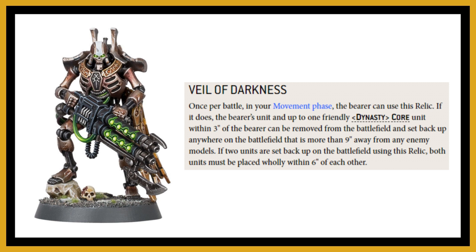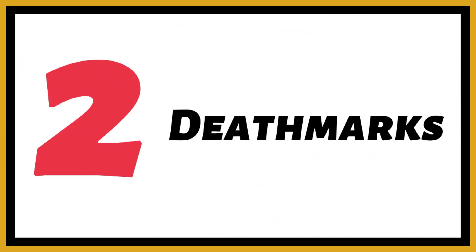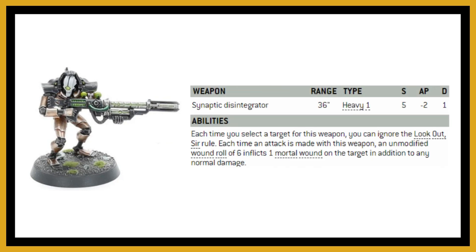In second place, I've gone with the Deathmarks — I still love them, and here's why they're great in the Mephrit dynasty specifically. They're our sniper option: 36-inch range going to 39 inches, Heavy 1, Strength 5, minus two AP, one damage, ignoring Look Out Sir. Any six to wound inflicts a mortal wound on top of the damage. With the Vengeful Stars protocol, wound rolls of six also add to the AP, and at half range the Mephrit dynasty code gives extra AP — so these can hit minus four AP while throwing out mortal wounds.